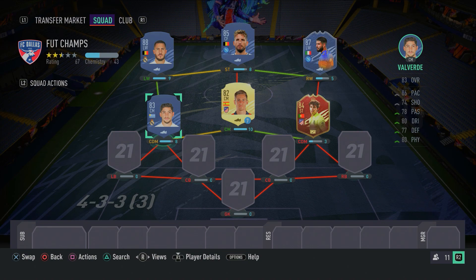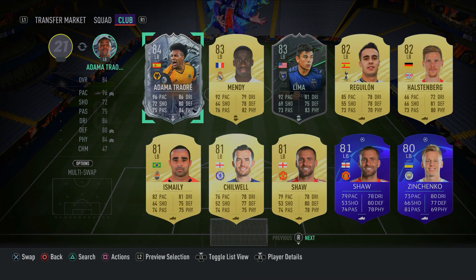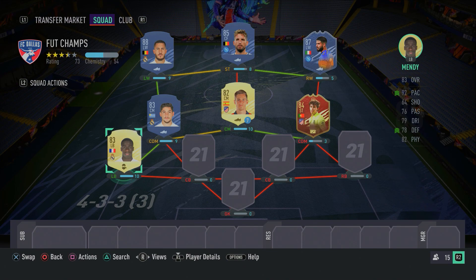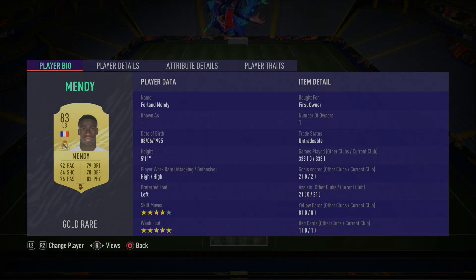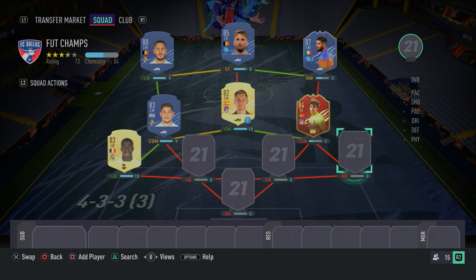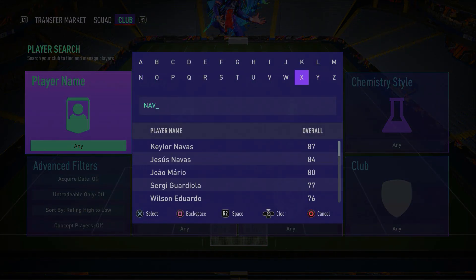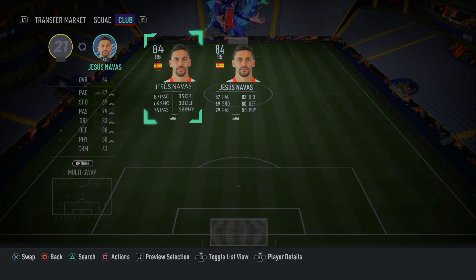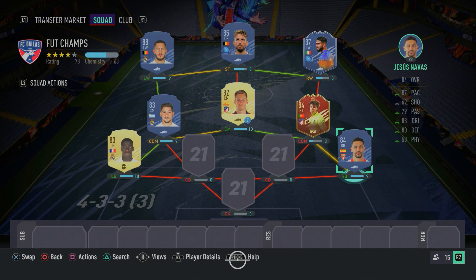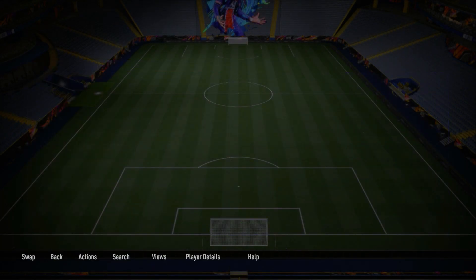Moving on to the defense — in the left-back position we have one of, if not the best left-back in the game: Ferland Mendy. He's got 5-star weak foot and 4-star skill moves, he's paced and great at defending — we already know he's an incredible meta card in FIFA 21. In the right-back position we have Jesus Navas: a good, cheap option who can get the job done. He's quite paced, has good agility, 4-star skill moves and good defending stats, with 84 dribbling, 83 ball control and 81 agility.